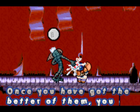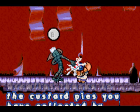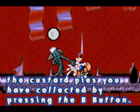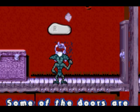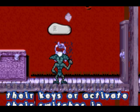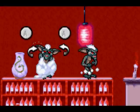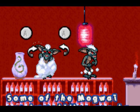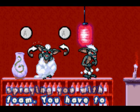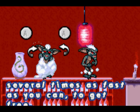Once you've got the better of them, you can turn them into Gremlins thanks to the custard pies you have collected by pressing the B button. Some of the doors are shut — you must find their keys or activate their switches to open them by pressing the R button. Some of the mogwais can immobilize you by spraying you with foam.